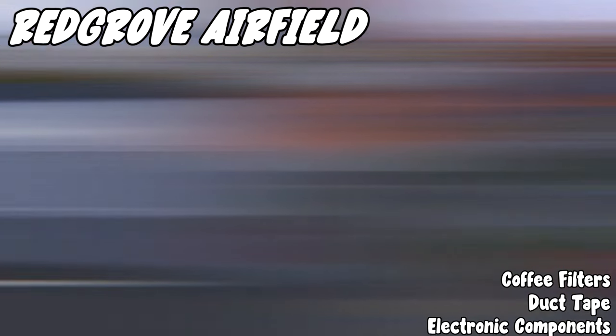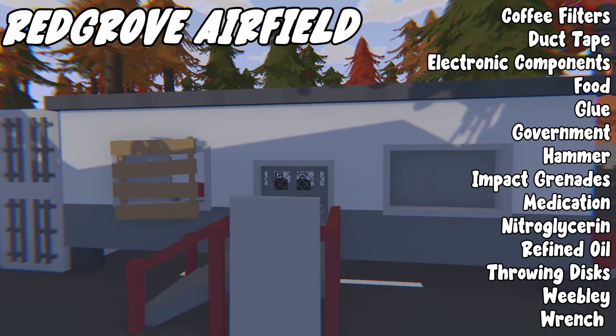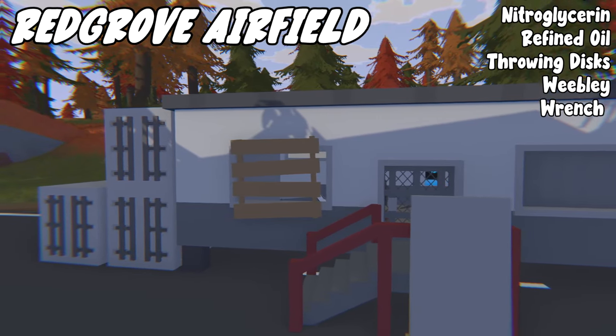Redgrove Airfield also drops coffee filters, duct tape, electronic components, food, glue, government, hammers, impact grenades, medication, nitroglycerin, refined oil, throwing discs, Weebly, and wrench.